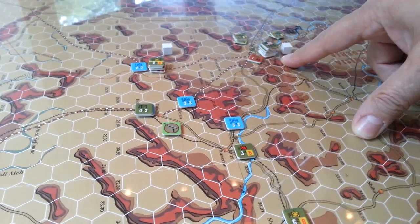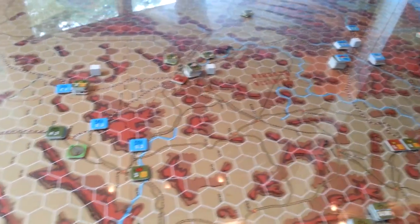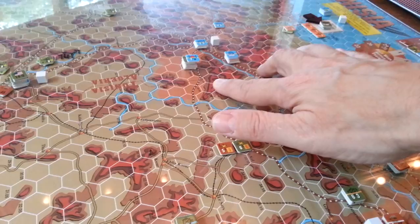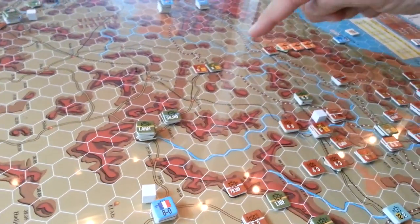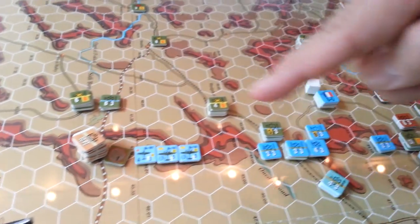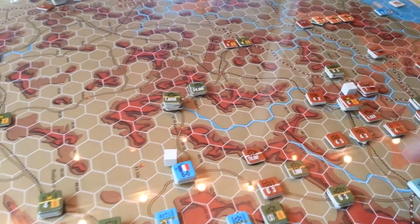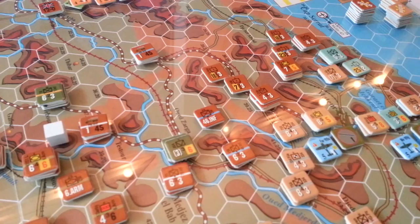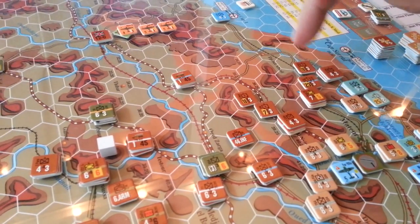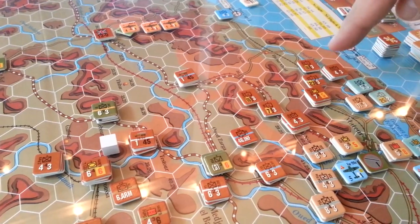We'll talk about that as we play it — I have a few ideas. We've got some forces in the background heading east, and then you've got the general front line between the Axis and Allied forces. Over here it's fairly deep, and there are basically two approaches here.